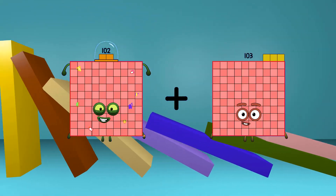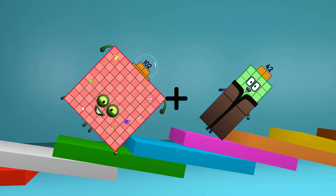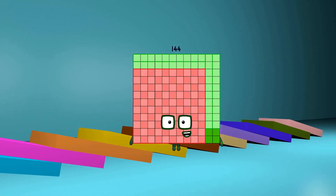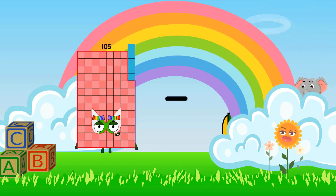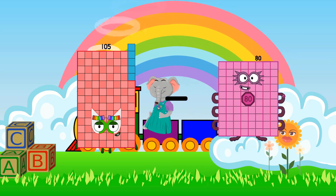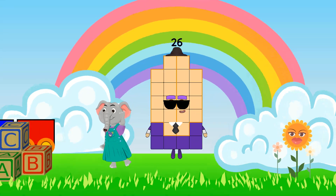102 Loss 44 equals 144. 105 minus 79 equals 44.